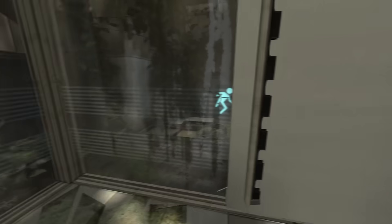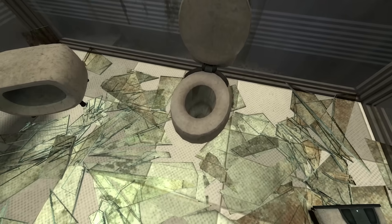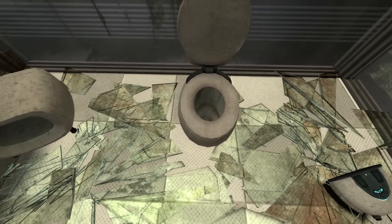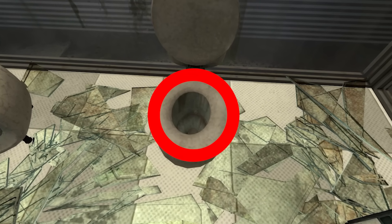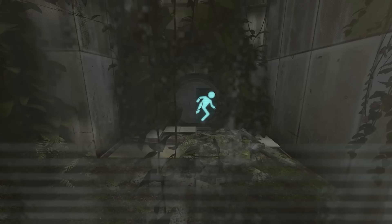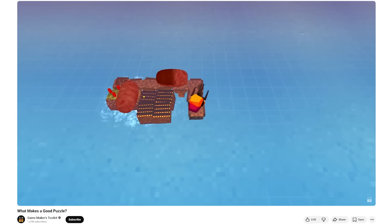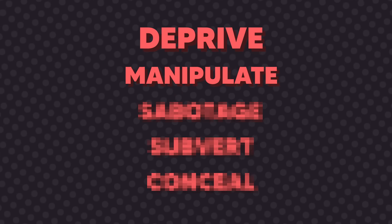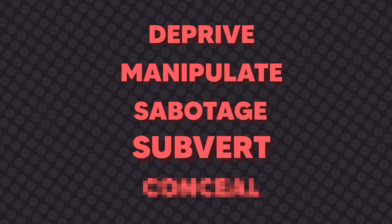Even if I did want to, I didn't really get that far into the game and might have gotten a little bit distracted. Damn, look at that high quality toilet. And look at that — a circle? I knew I was on the right track. And after conducting my research of watching the GMTK video, I learned that there are five steps to making a good puzzle: deprive, manipulate, sabotage, subvert, and conceal.